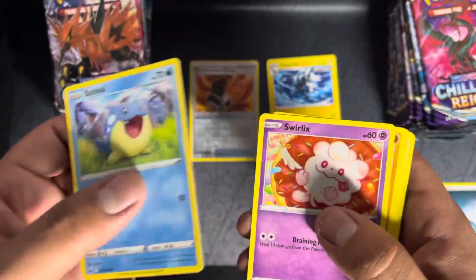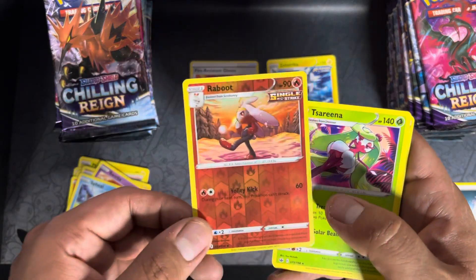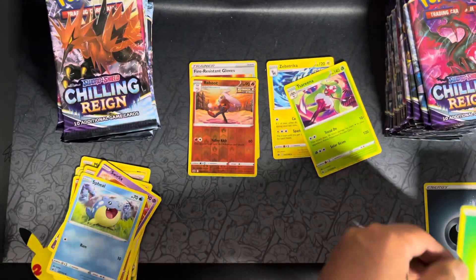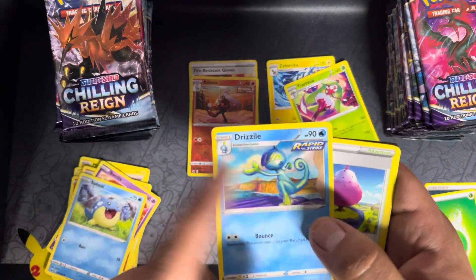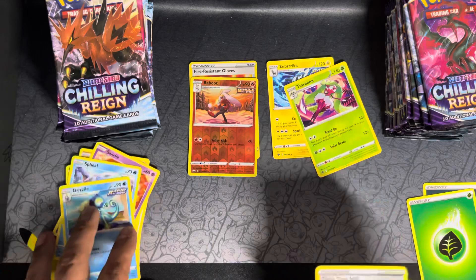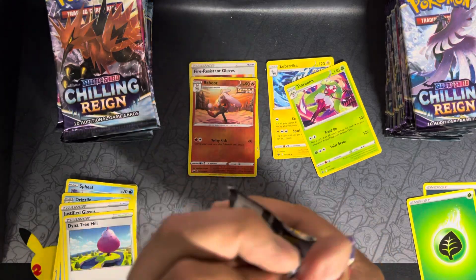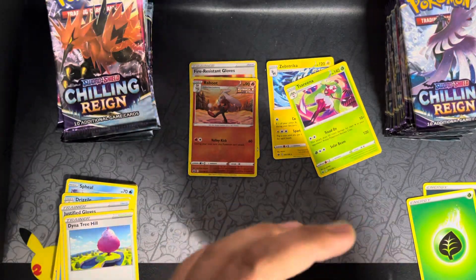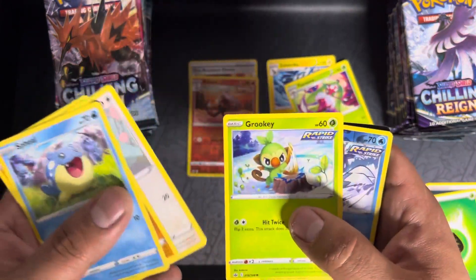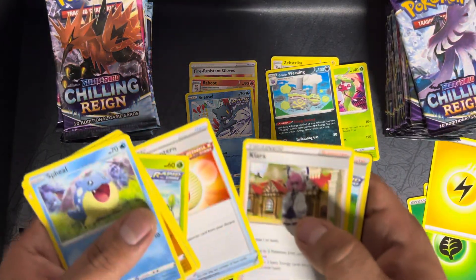I'm gonna go slow on the first couple packs and then pick up some speed. I just want to check out some of the artwork — I don't want to get too in-depth. Second pack, hollow again — Serena. Oh look, my favorite starting lineup — Drizzile, the Emo Pokémon. I love Inteleon, he's my favorite of the new Galar ones. Crawdaunt, call it Cookie. Wheezing — nothing exciting yet.